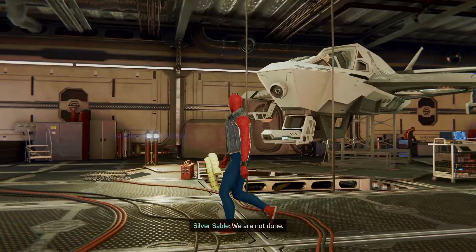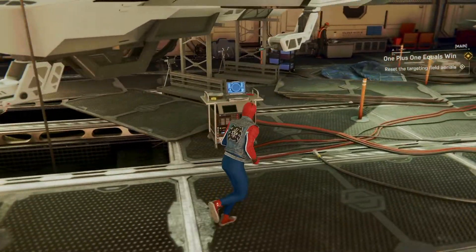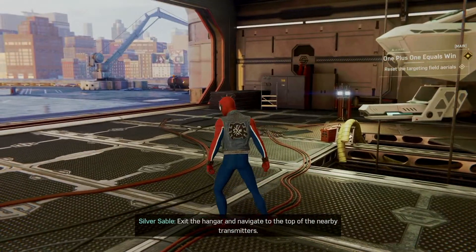Housing locked. Done and done. We are not done. We must reset the targeting field aerials. Sure thing — I have no idea what you're talking about. Exit the hangar and navigate to the top of the nearby transmitters. Alrighty.